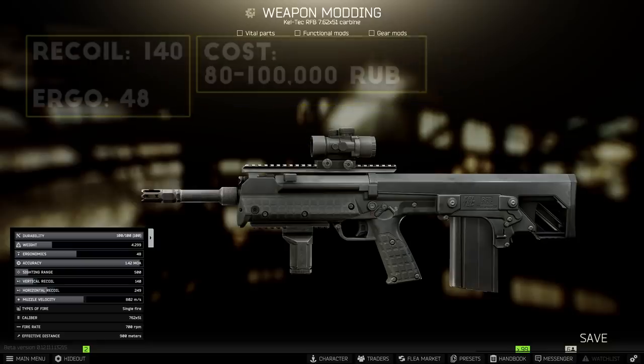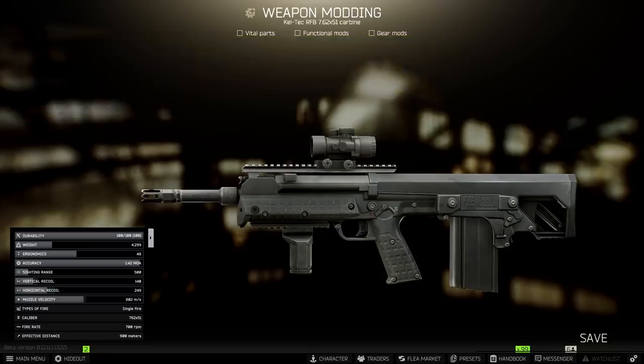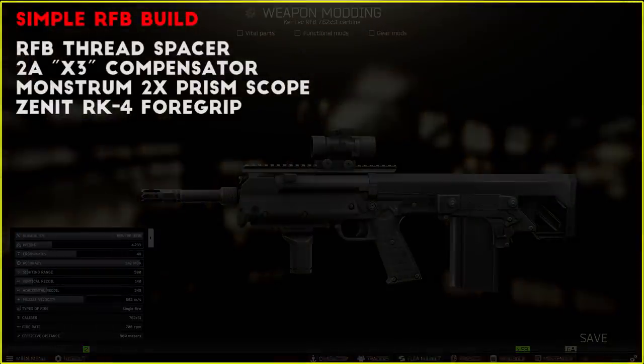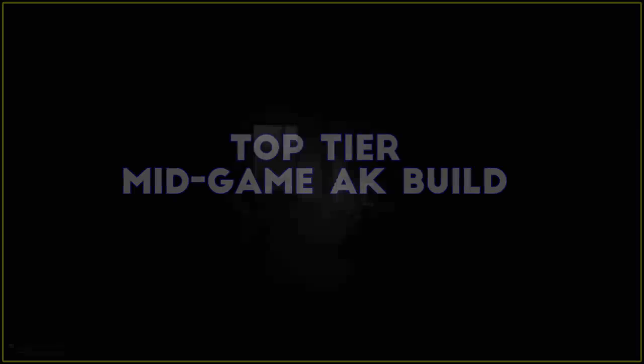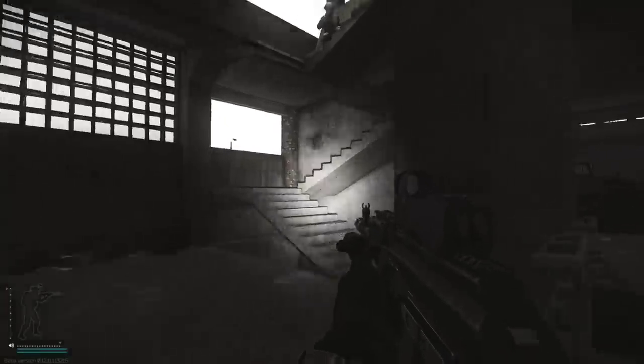When it's all put together you end up with 140 recoil and about 48 ergonomics for a total cost of around 100,000 rubles, or about 85,000 rubles if you use a cheaper red dot sight. The RFB is a great choice for patient marksmen who want a hard-hitting, accurate setup in the early game. It's not ideal for close-range fights, but on larger maps it really kicks ass and I highly recommend it.